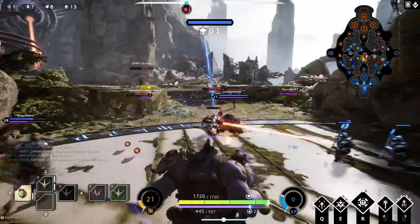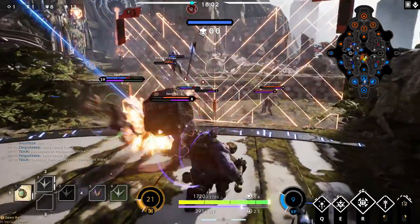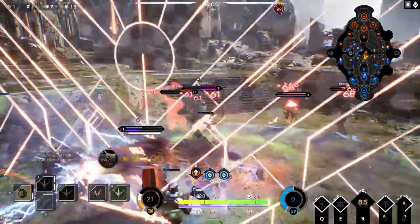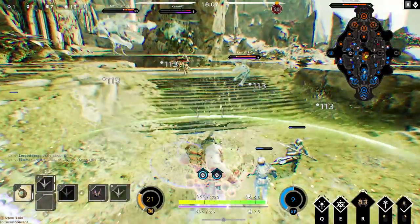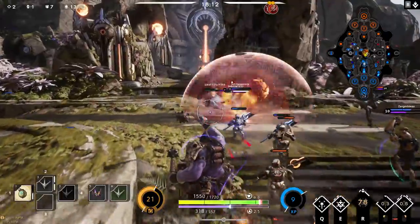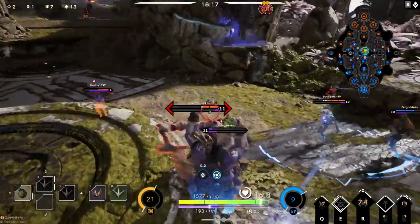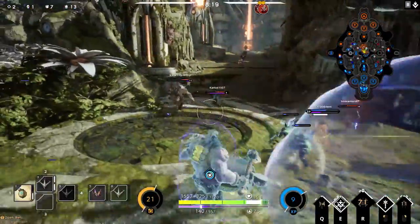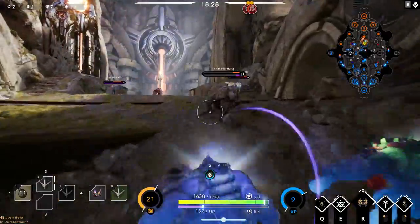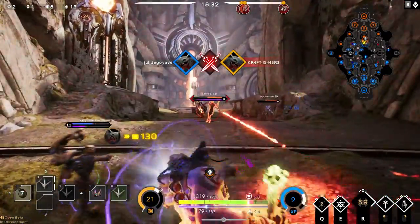The enemy team are sieging our tower and to be honest that's fine with me — I can use my abilities and with circlet of health and mana I could go all day. Fortunately our Grux lands a fantastic pull on Murdoch. I immediately stun him on the tower and Grux finishes him off. I land a 4-man ultimate, knock them all in the air and finish off Steel. We have the enemy team on the run and continue to push. I speed myself and my allies up to help Grux and throw down my health regen to keep my allies in the fight.